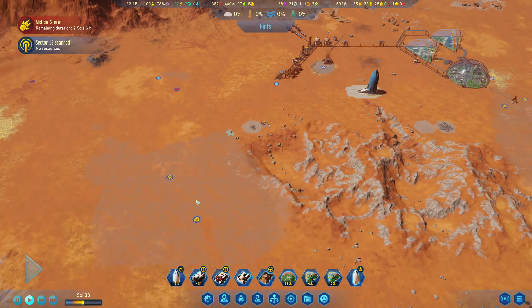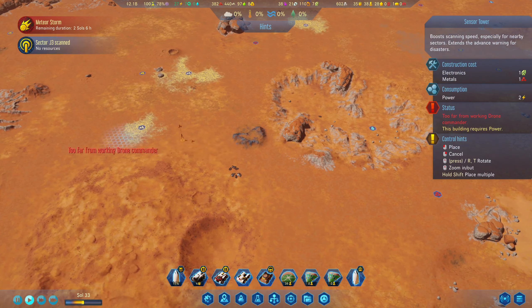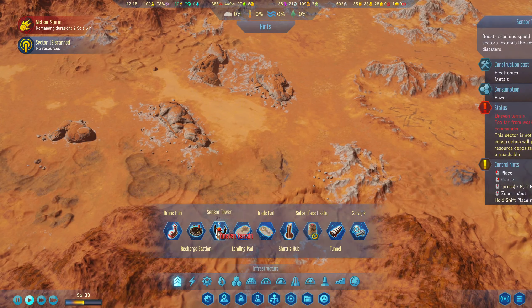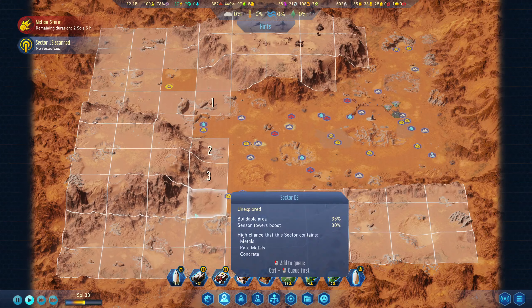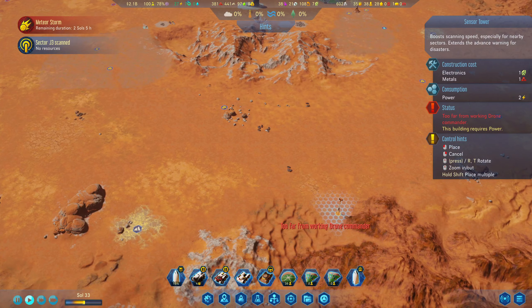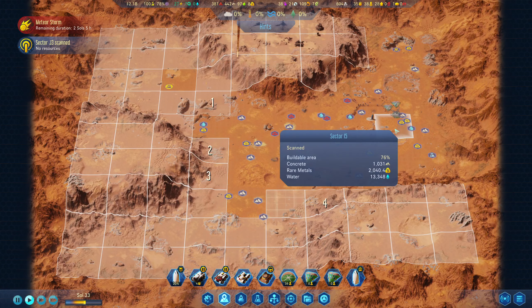Actually, you know what we're gonna do - we're gonna go ahead and slap a few down. We could put one right there, put another one right there. Can't get up here but we could still slap down a sensor tower. Too far from the working drone commander, yeah I know, but that's not gonna be a problem soon. And then we're gonna have to wait to build one up here, because I'm not doing that while the meteor shower is going. Heck no.